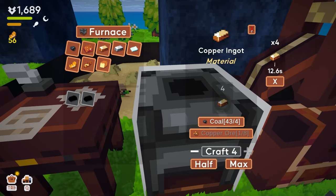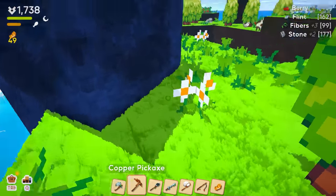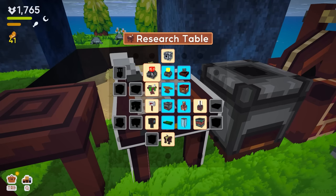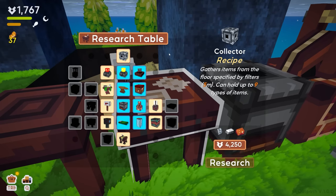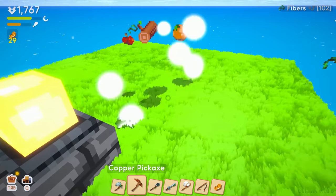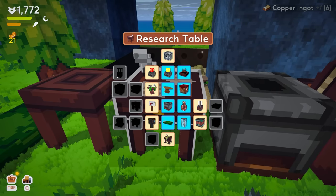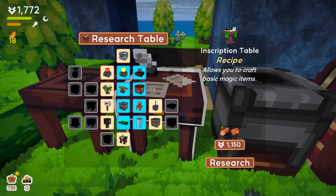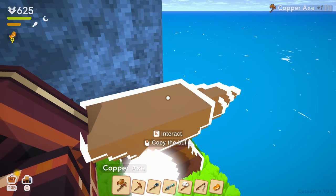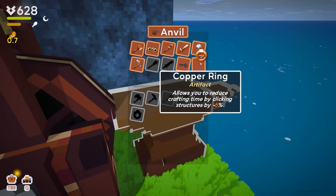The collector gathers items from the floor specified by filters and can hold up to nine types of items. So basically when your breaker's breaking stuff, you select one of these blocks and it'll automatically pick up the goodies for you — that is a handy block to have. Let's go to the magic stuff and research that. Our axe is almost done — and we got an axe! Iron axe allows you to reduce crafting time by clicking a structure by five percent.